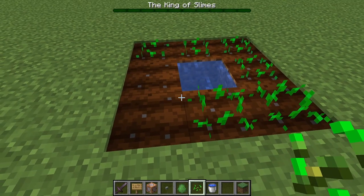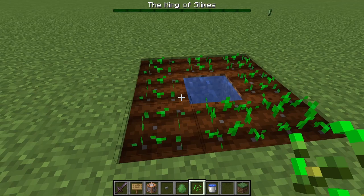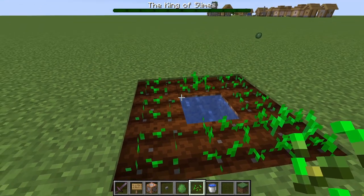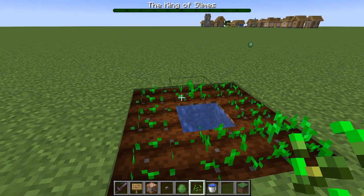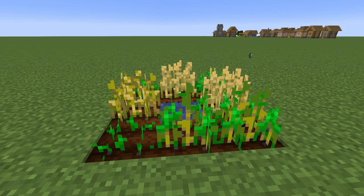Each tick, by default, is 1/20th of a second. Ticks are happening constantly, and it's how certain things in Minecraft progress, like crop growth, animal growth, or even some enemy attacks. This all happens in the background, but there is a way for us to make use of ticks ourselves.